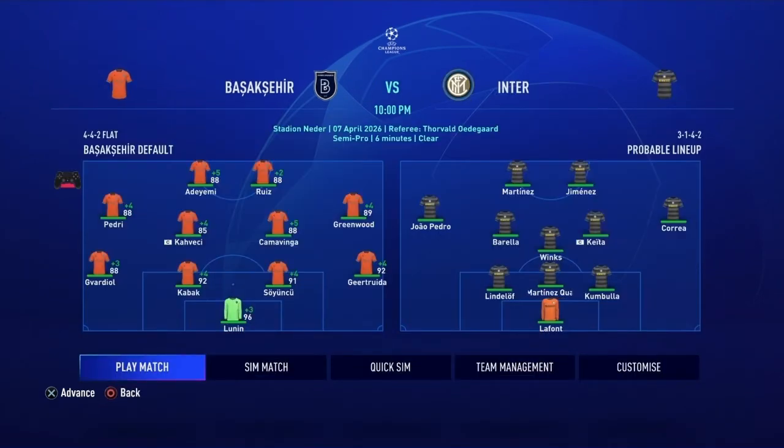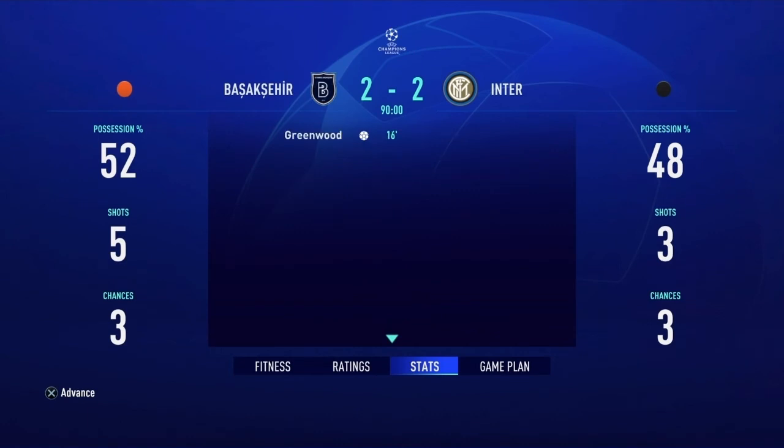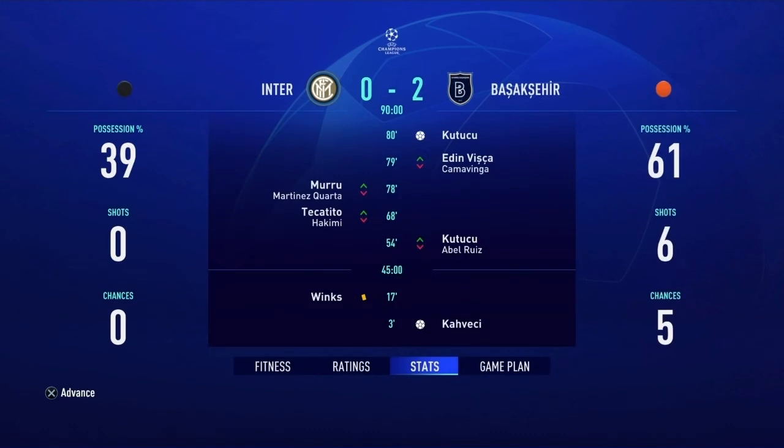We face Inter in the Champions League quarterfinals. No injuries — everybody's healthy. Home leg: 2-2 draw, goals by Camavinga and Greenwood. Away leg: we need to win since they have the away goals advantage. 2-0 win on the road, goals by Turkish players Kavinci and Kutucu. We've made it to the semis!